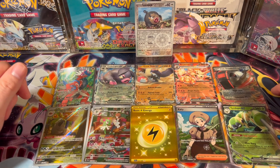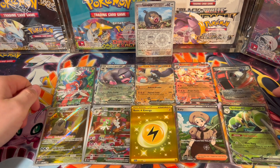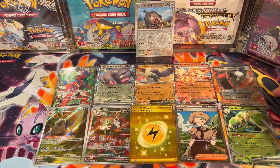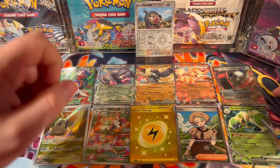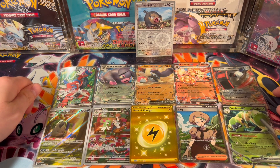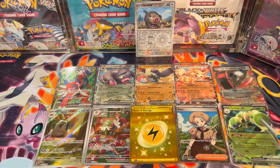Thanks for watching everyone. Overall I don't think it was too bad of a box — pretty good pulls, especially with Crydon and the secret rare electric energy. Gotta say, I love Crydon. Some pretty good pulls at the end of the day. If you guys liked what you watched, please consider leaving a like and subscribing, especially if you've watched this far. In the next video we're going to be talking about some tips to consider when investing in Pokemon cards. Thanks again everyone, have a good one.